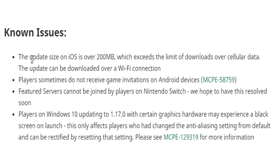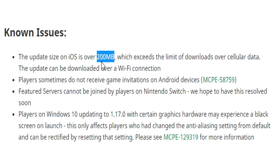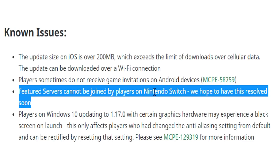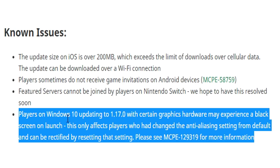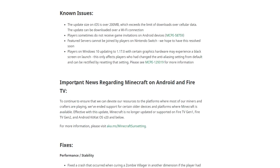Known issues: the update size on iOS is over 200 megabytes which exceeds the limit for downloads over cellular data, so it must be downloaded over Wi-Fi. Players sometimes do not receive game invitations on Android devices. Featured servers cannot be joined by players on Nintendo Switch — hopefully resolved soon. Players on Windows 10 updating to 1.17.0 with certain graphics hardware may experience a black screen on launch — this only affects players who changed the anti-aliasing setting from default and can be rectified by resetting the settings.